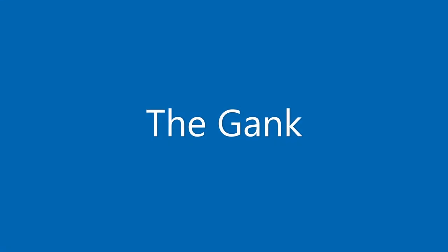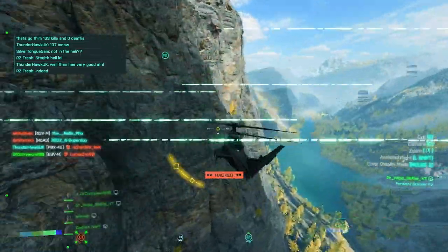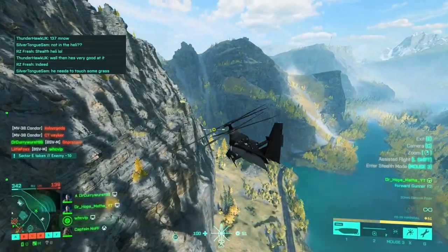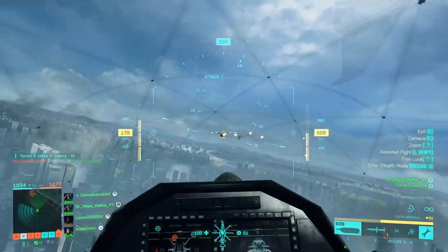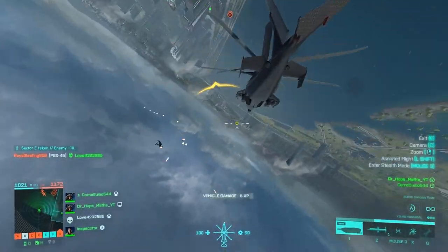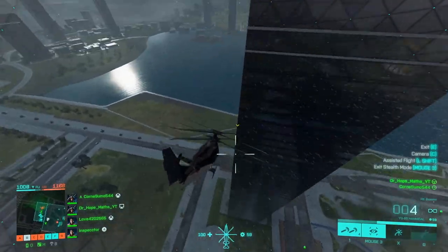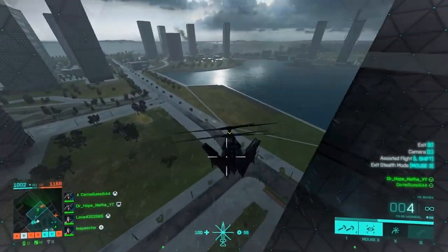Now if you make the enemy team really angry they're going to come after you hard. If this happens you need to be cunning. Here I've got a chopper pilot after me who is quite good, and there's a Condor flying at me. I can't take on both of these at once so I need to try and split them up. Condors can't really fly around buildings easily, so I can use that.